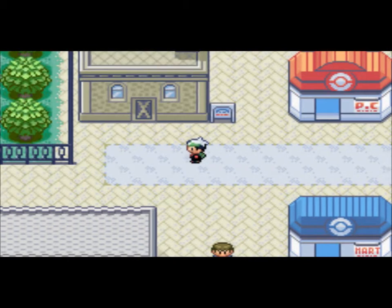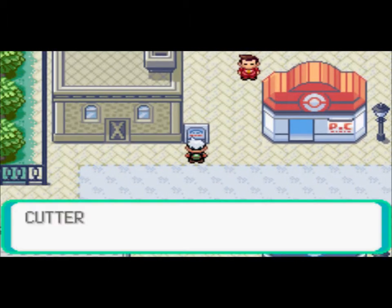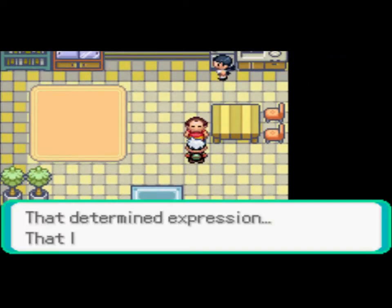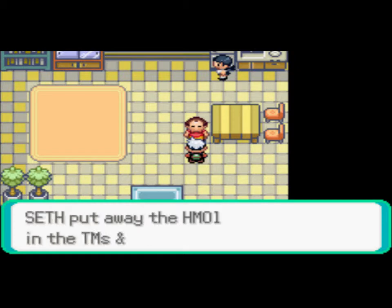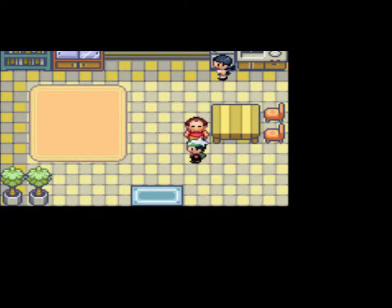First thing you want to do is get Cut. That's the first thing I always do when I get here. You get this after, but it's right next to the Pokemon Center, might as well get it. And at this point in time, if a Pokemon can learn it, like Treecko, I suggest you do teach it to them because it's much better than Tackle.